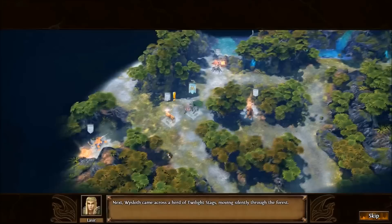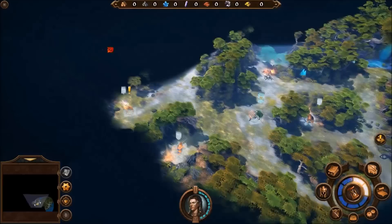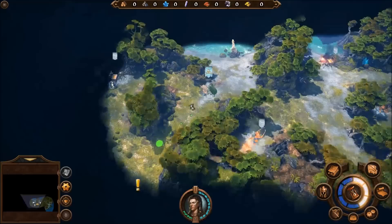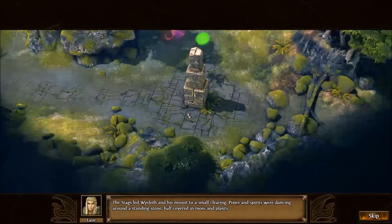Next, Whisloth came across a herd of twilight stags moving silently through the forest. Whisloth decided to follow the stags as they seemed to beckon him along. I guess we go stag following. We definitely don't want to fight that — it looks very, very dangerous to us. So we will follow after the stags, end the turn, and follow on. The stags are leading us further and further along the way. The army offers to join the hero for free. Alright, we now have a stag.